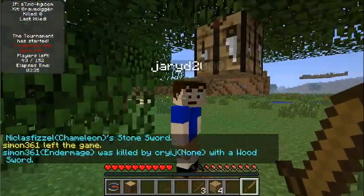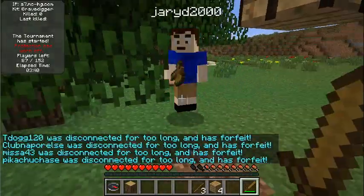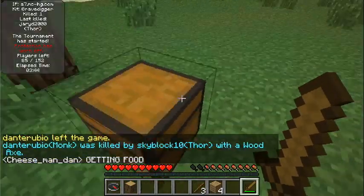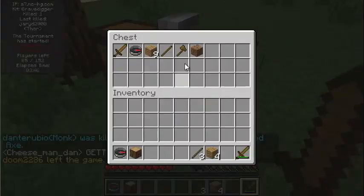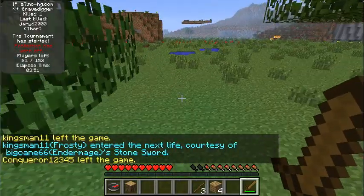So I'm going to show you with Edson. He's a Thor, so I'm going to go ahead and kill him. You can see he just died and it dropped this chest, which conveniently has all his stuff in it, including his wooden axe from Thor.